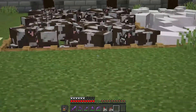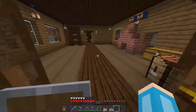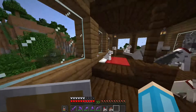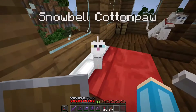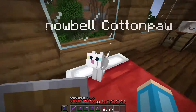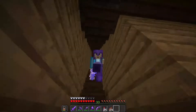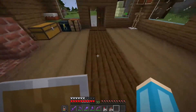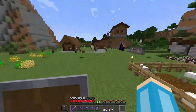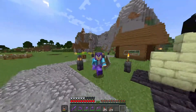I've moved the sheep and cows. I have defeated the ender dragon, but I think I already said that. And I've gotten my cat — this is Snowball Cottonpaw. Her real name is Snowball, but we've given her the middle name Cottonpaw. I've also gotten rid of the farms, worked on a new mine, and quite a lot of stuff is going to be done in this episode and the coming episodes.